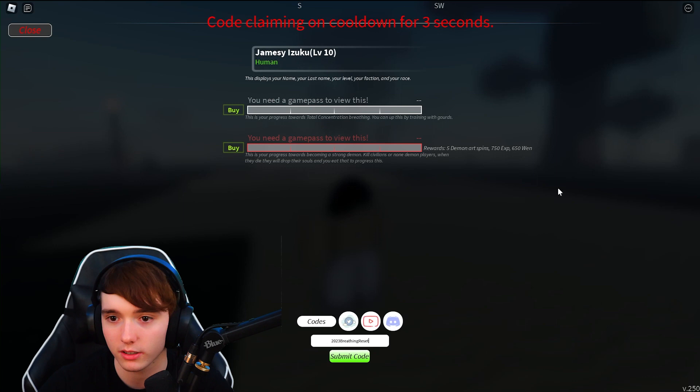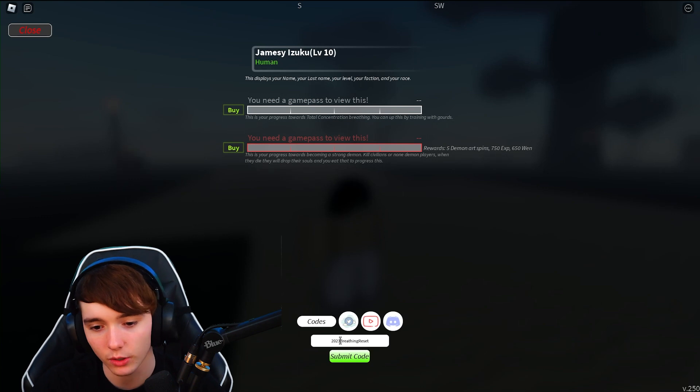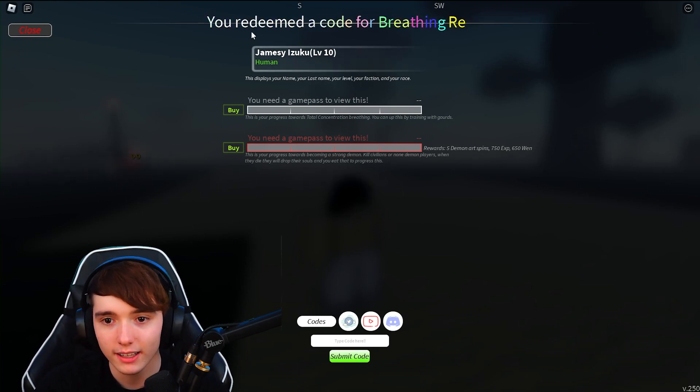The next code is "2023 Breathing Reset" — make sure you use the capitals like shown, capital B and capital R. That went ahead and worked for a breathing reset.